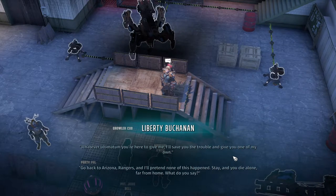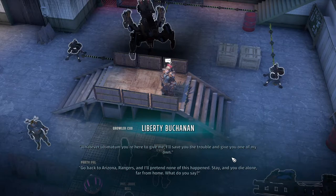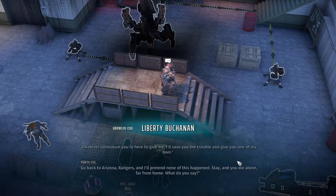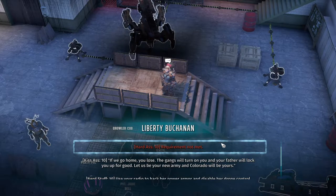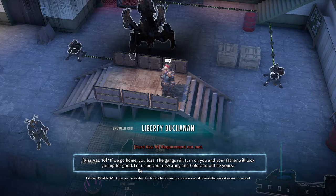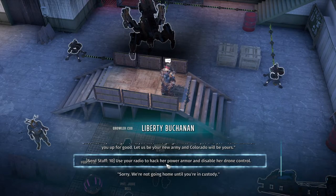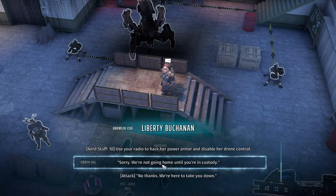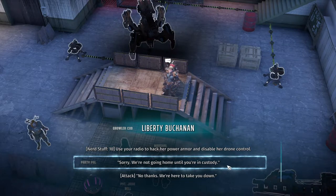Lucia steps forward: 'Now I'm Liberty Buchanan. My name is Lucia Wesson, and I call you out for the deaths of my family and the kidnapping of my father. Return him to me without delay. I also demand satisfaction — gun to gun.' Liberty: 'That'll have to wait. But you can speed proceedings and secure your father's release if you switch sides and fight for me.' 'No thank you, Miss Buchanan.'